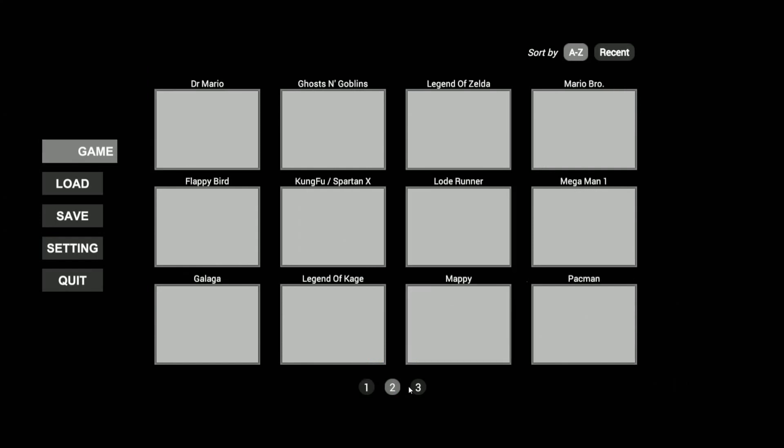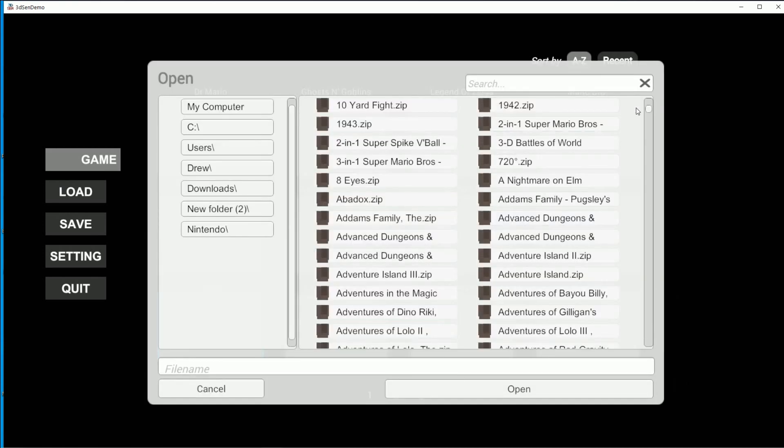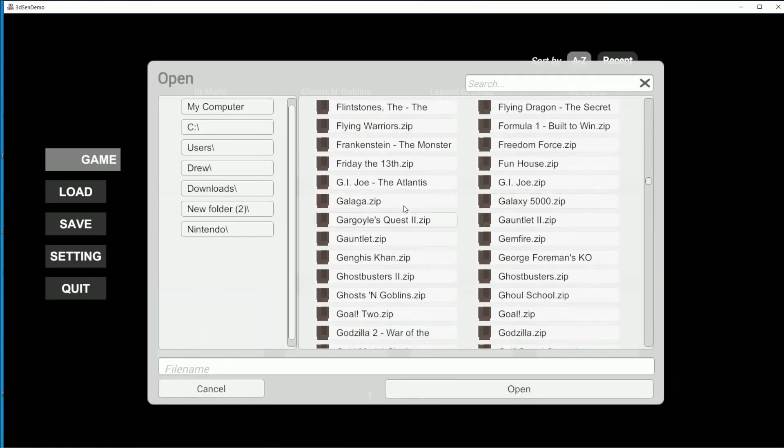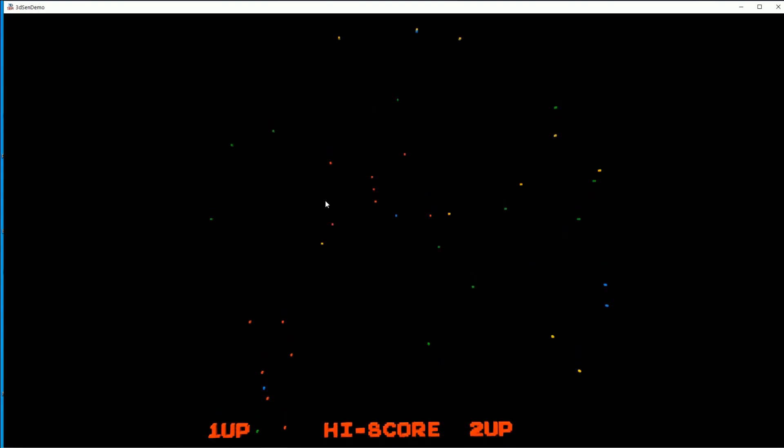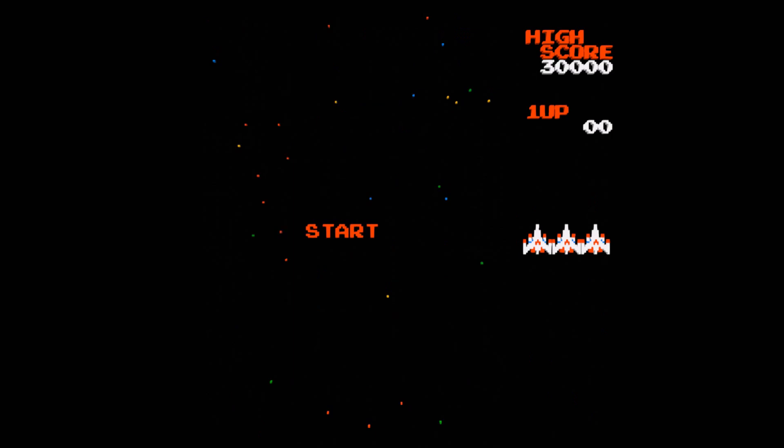The games — you have three pages of games. You do need the original ROMs as well, so you might have to go on like the Pirate Bay or wherever you get your ROMs, or if you already have ROMs, you're good.